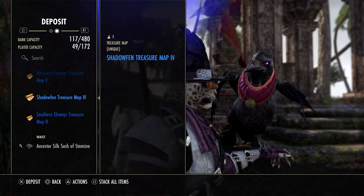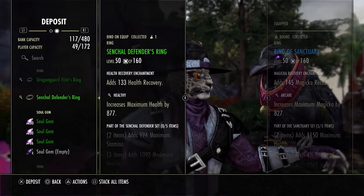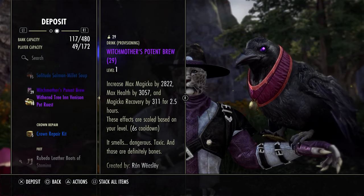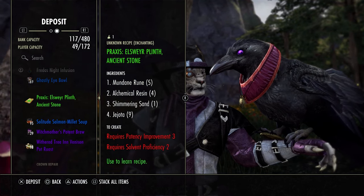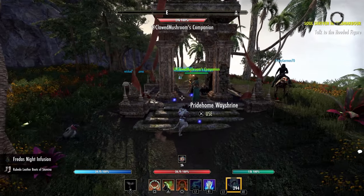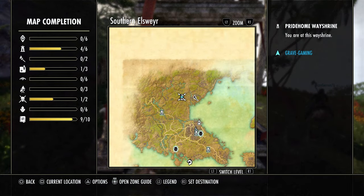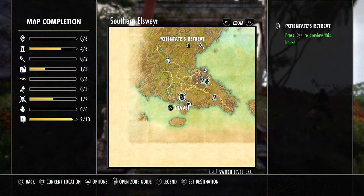Anyway guys, leave me a comment with your thoughts. Do you think they're going to be expensive? I'm curious to see how many tickets they're going to cost. That's going to be a hot ticket item when these come out — people are really going to be looking for these Grandmaster Crafting Stations. I'm also curious to see if you can sell them, like a lot of the items you get with writ vouchers, because these things will probably be going for a really high price.